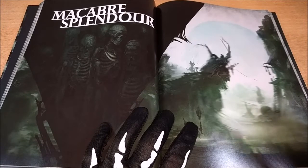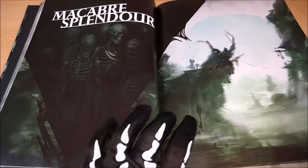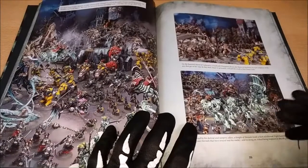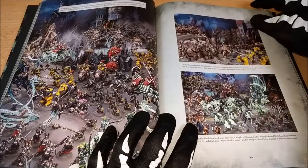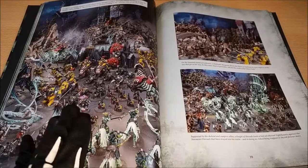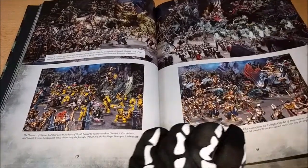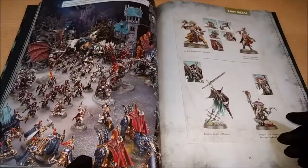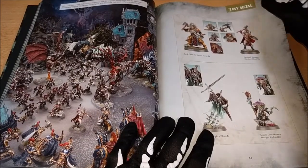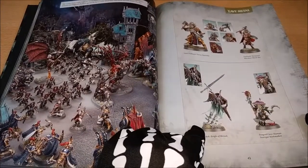Here we can see a really wonderful image. I really like the imagery they were able to produce for this book — they are really nice. There is a showing of the different factions participating in the campaign: all of Destruction, Death, Order, and Chaos. You can see a lot of models involved in this campaign, and here we can see the four new models involved.